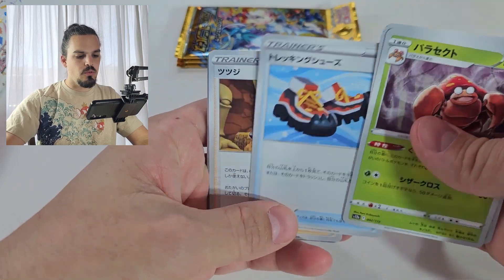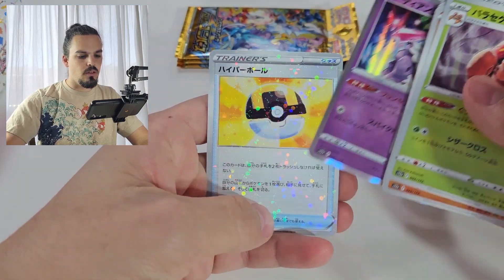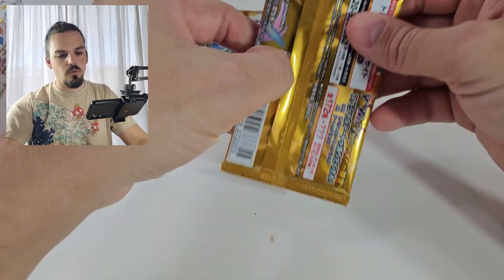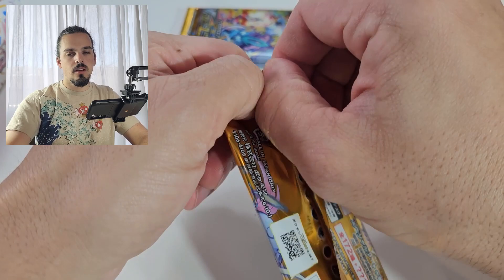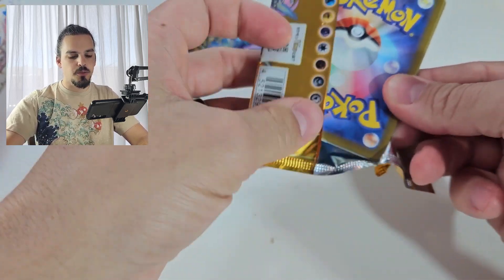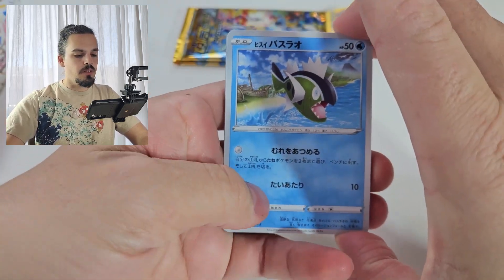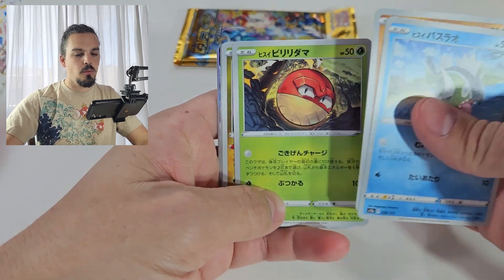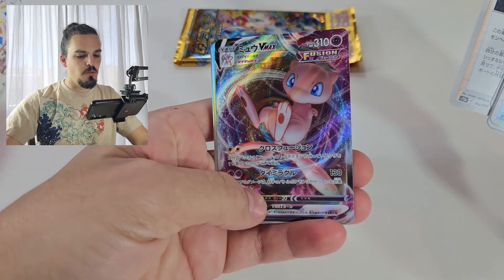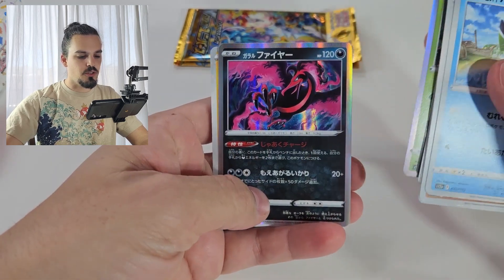Hopefully we can pull a God Pack either out of this or out of our box of 151. Knowing my luck, we will do Pack Battle Shorts with the other box of 151, and my lovely off-camera assistant will be the one to pull the God Pack. Ooh, Mew V-Max — I feel like that's more luck than I ever had in Fusion Strike trying to pull that.